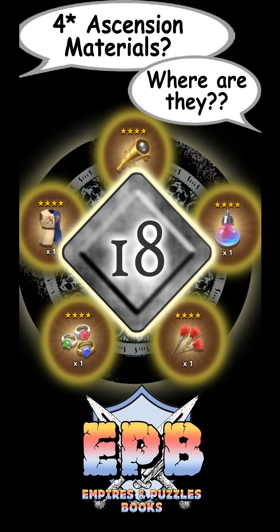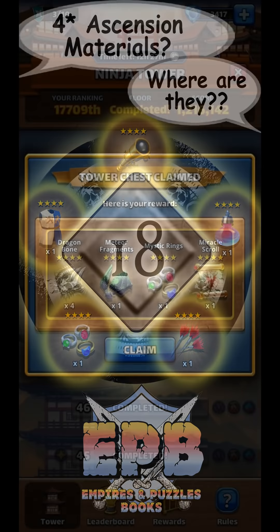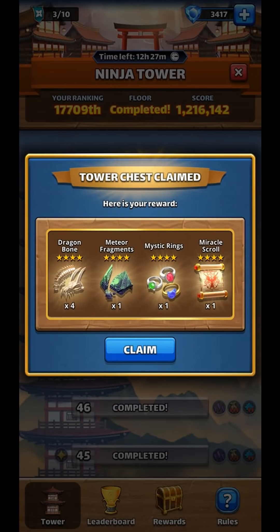Number 18 came as a surprise to me — another way to get 4-star Ascension items is by completing the Ninja Tower. There is one final chest when you finish the 50th floor. I was not fortunate enough to get a 4-star Ascension item in my final chest, but I saw a number of players post that there is in fact the possibility of getting one there. So there is some inspiration to complete the Tower if you haven't already.